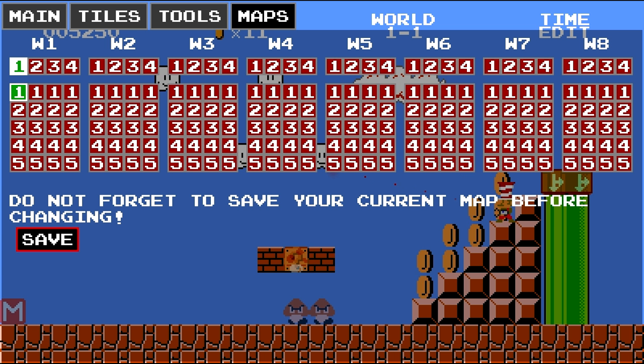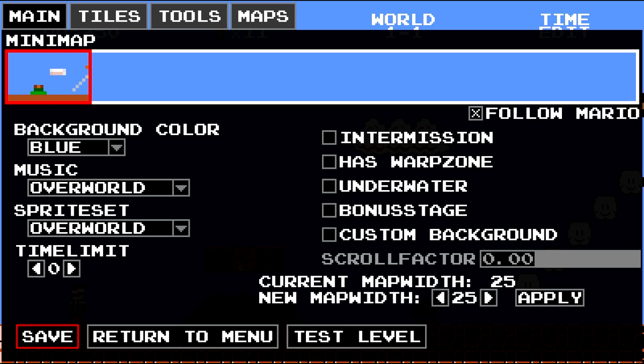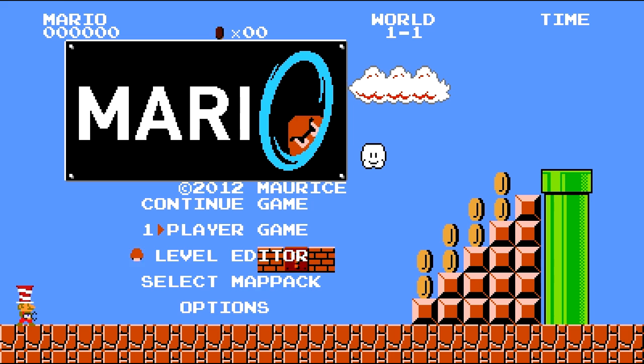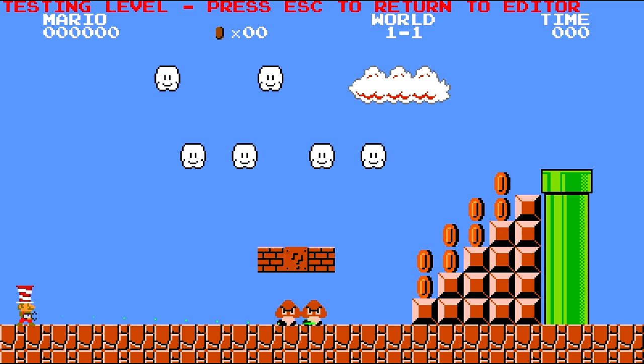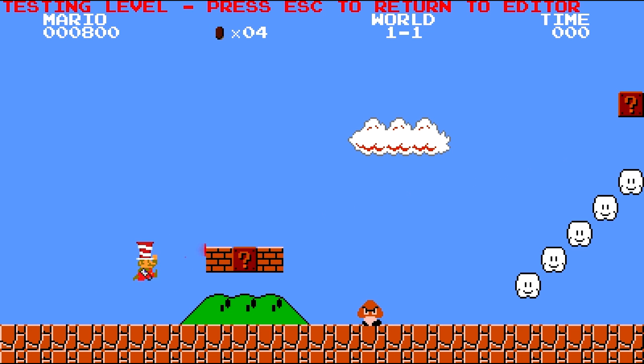You look at your maps — sub level one — this is where you're going to teleport to. Let's go back to main menu, test level. Let's casually evade these Goombas, grab a couple coins, and we're going to teleport. See you later — and here we go, world two or sub level one.